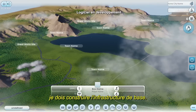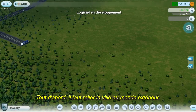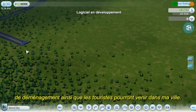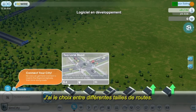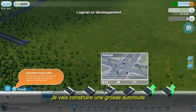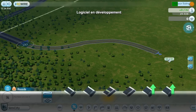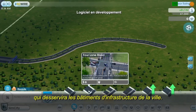Before I can build casinos, I need to establish basic city infrastructure. The first step is to connect to the outside world. This is how construction trucks, moving vans, and tourists will enter my city. There are many different road sizes to choose from. I'm going to make the connection with a wide avenue, because I expect a lot of traffic on this road. Off to the side, I'll draw a smaller four-lane street for city infrastructure buildings.